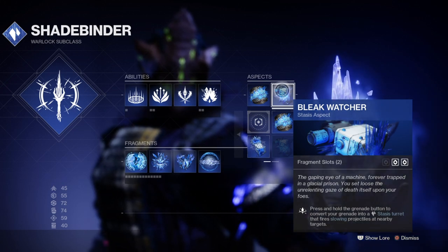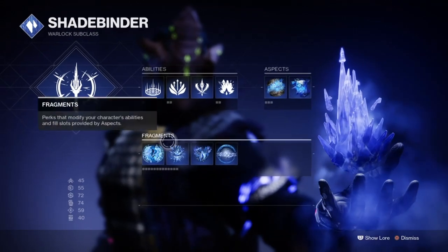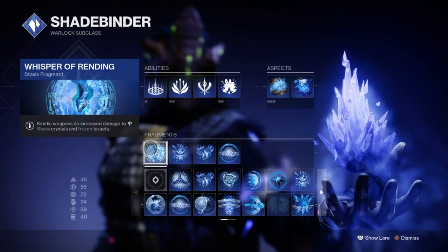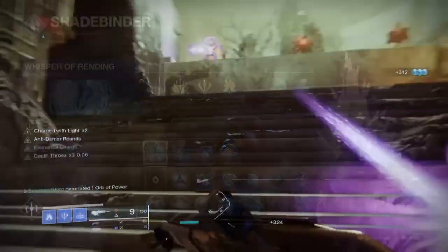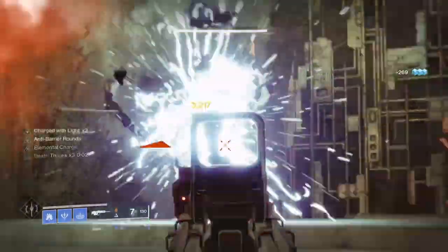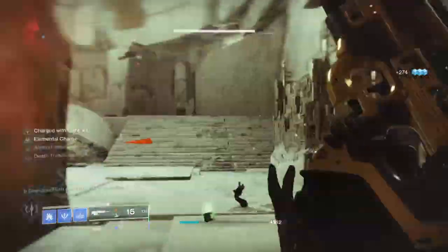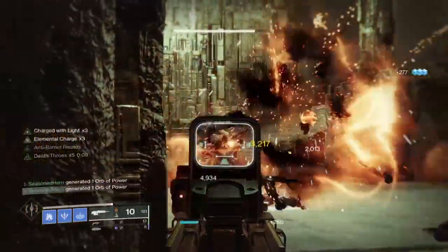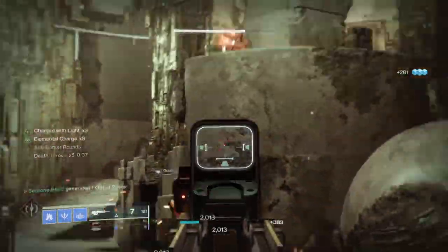However, as we are not planning to use Grandmasters for this setup any time soon, it will be used for the most common core game modes and difficulties such as Normal, Legend, and Master tier. Because of how strong Bleak Watchers are and how the Fragments chosen will affect Salvation Grip as well, you will need to think about how it will benefit you but also how it will affect the weapon's performance out on the field.